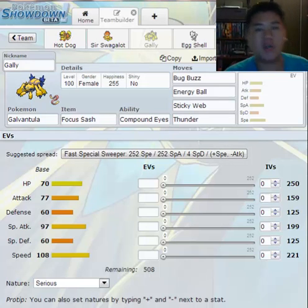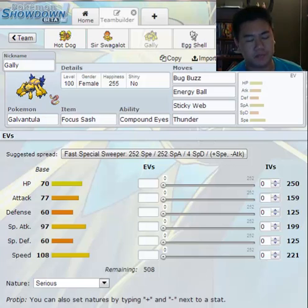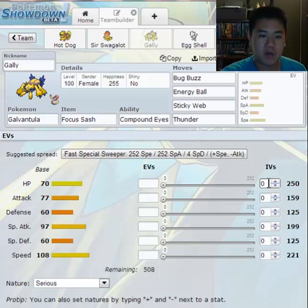It depends on your IVs, but mainly your nature and your EVs is what affects how much your stat growth is by. IVs are just set in stone — you'll always have that many for that certain Pokemon, depending on how many you have. Now let's look at my Galvantula. She has zero IVs in all of her stats.